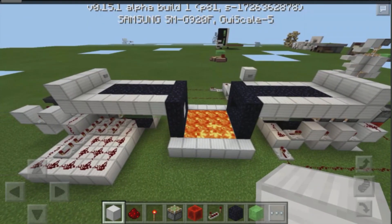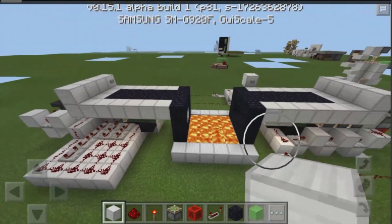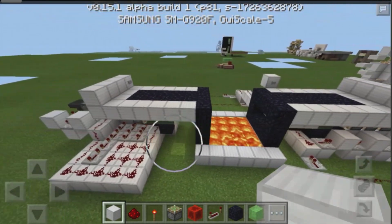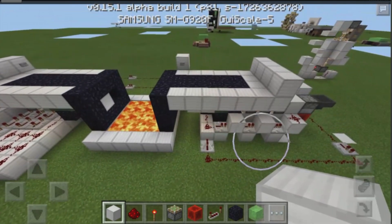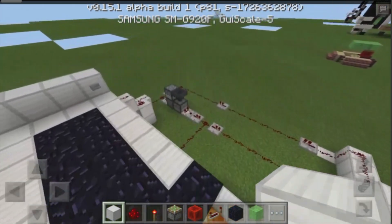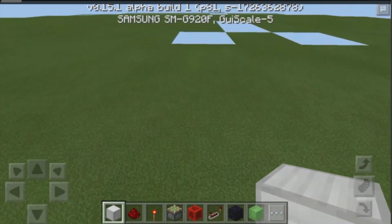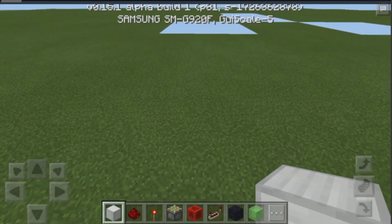We're only going to build one of these sides since it is identical — you could just build one of them, then come to the other side and repeat it in a mirrored image, then connect it all up together using a simple T flip-flop. If you watch my channel you should be familiar with what that is. Anyways, let's go ahead and get started.